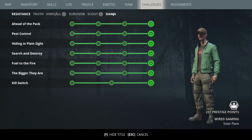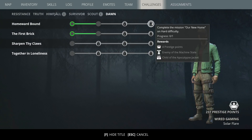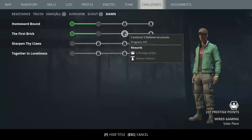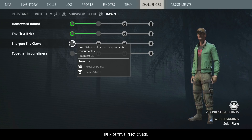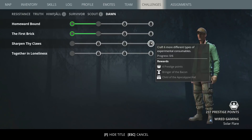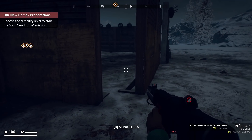So we've got 'Homeward Bound' — complete the New Home mission on easy, medium, and hard. Construct 20 walls, construct 10 decorations, 5 defence turrets, and 3 stations. Craft 3 different types of experimental consumables for challenges 4, 5, and 6, and collect 3 messages in a bottle. I've already found 3 messages in a bottle so I'm happy with that!